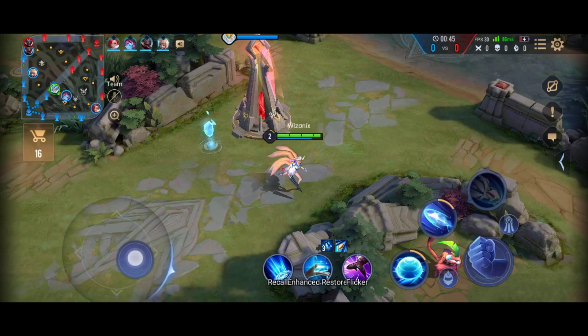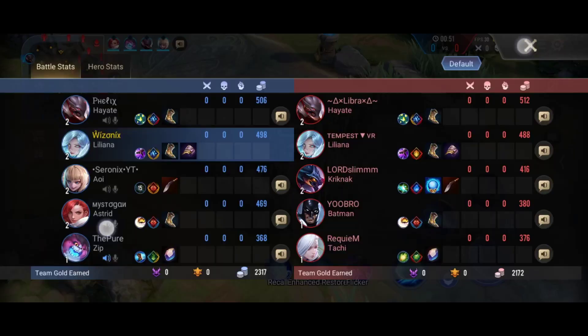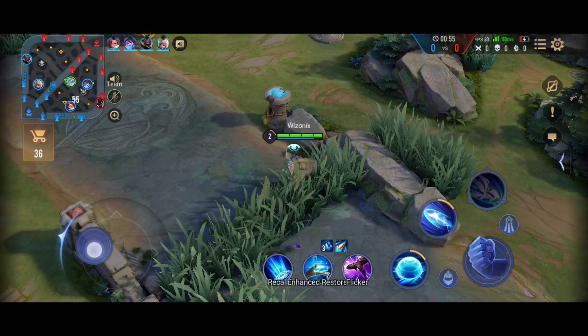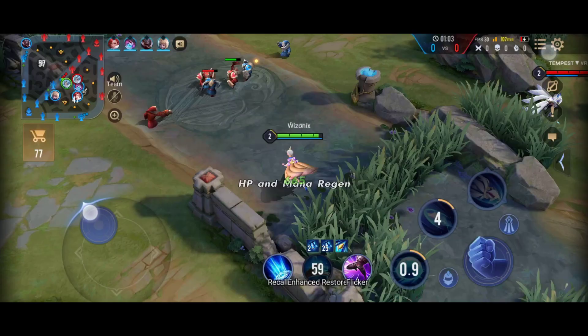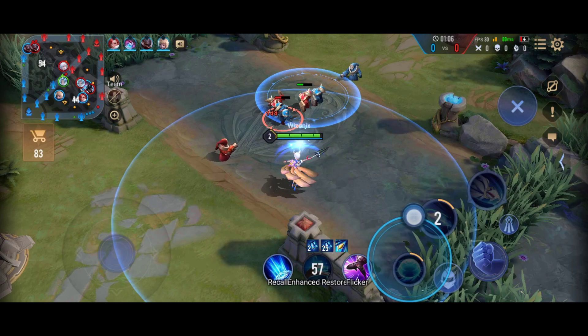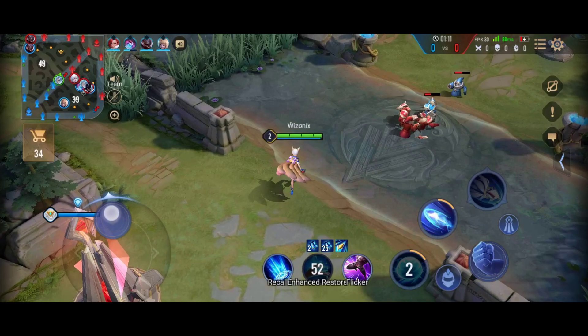For any mid laner, the first item that you should get is your shoes because you have to rotate a lot and you need movement speed. You can't buy a mage magic item first, because if you do that you will be very slow in the rotations. So never do that — always go for your shoes first. Gilded Greaves is the best for any mage, and sometimes Enchanted Greaves also works. Overall, Gilded Greaves gives you that 35% resistance which is so good for any hero.